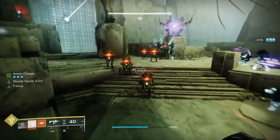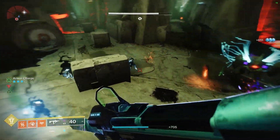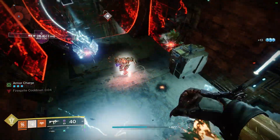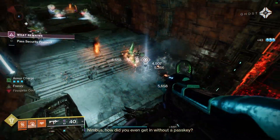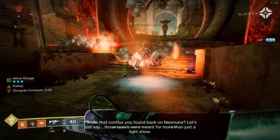Guardians, I've found yet another broken Warlock solar build. This build works off having unlimited Incinerator Snaps, unlimited fire bolts, maximum Scorch stacks, and so many ignitions that your screen is just going to be constantly filled with explosions and fire. If you guys are liking what you're seeing on the screen right now, make sure you stick around and I will go through everything you need to know to get this build in your hands and use this with your fire teams.